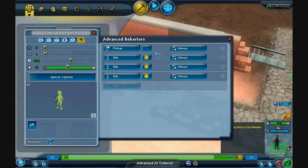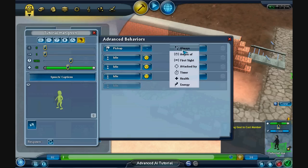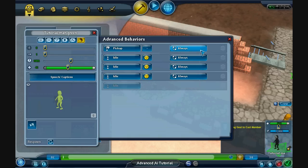We want the green tutorial man to pick up the blue key. So we've done that and we always want him to do that. I'm not too sure what the rest of this is doing here just yet but I'm trying to figure it out.